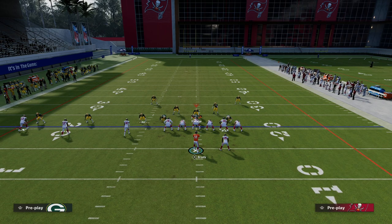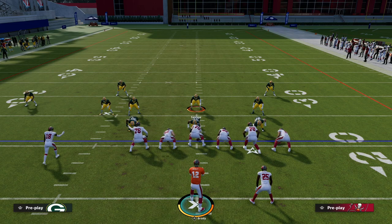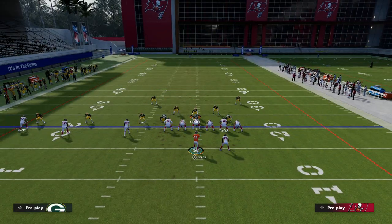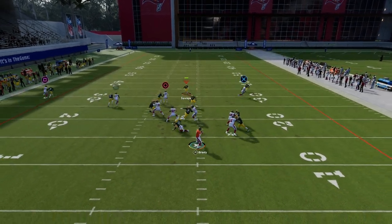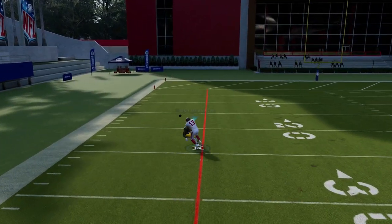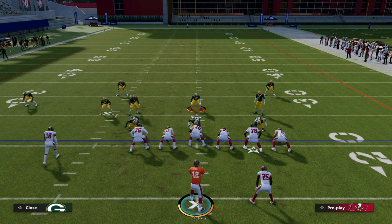With play action you can maybe shift protection as well. As you can see, the blitz gets completely picked up and we're able to get the ball out quick to our quick reads. You know they're probably going to be in man-to-man coverage with this defense. This is the best way I know right now to counter this — either slide away from the ID side, or use play action to pick up the pressure and then go one-on-one over the top.